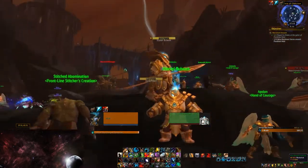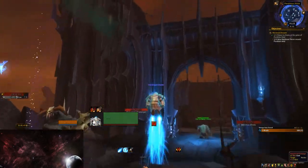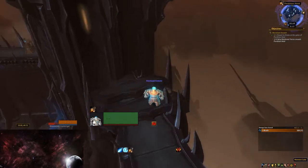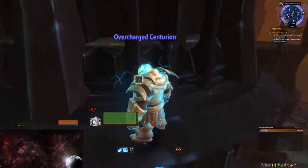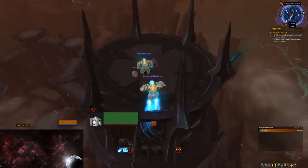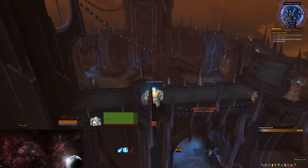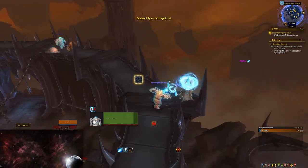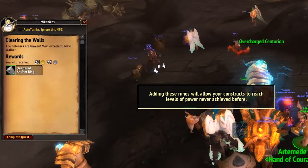Jump into the Centurion and run up to Perdition Hold's walls. You can jump on top of them with the Pure Step Ascension. Run along the walls and loot every chest you see while inside the Centurion. Some of these chests are well hidden, as you can jump even further up Perdition Hold onto high spires, so be very thorough. Loot these chests until you get the Defense Map, which gives you a quest to destroy pylons with the Centurion. The reward for completing the quest is the second Quartered Ancient Ring.